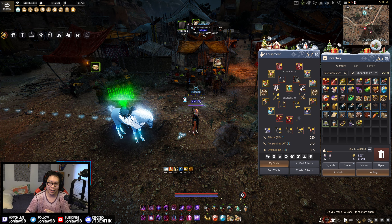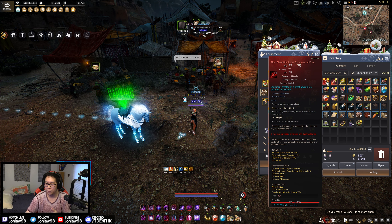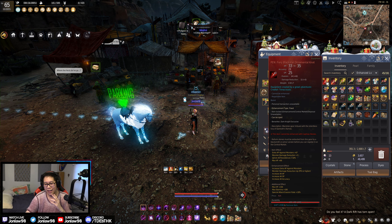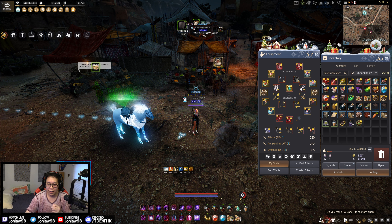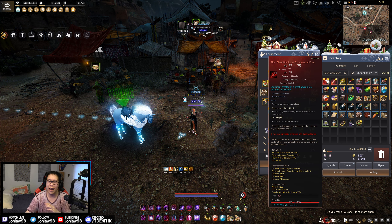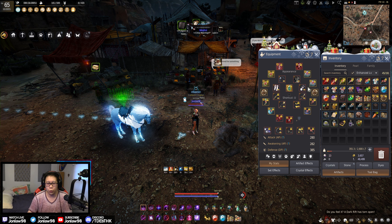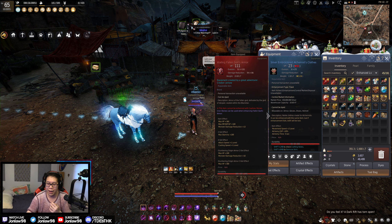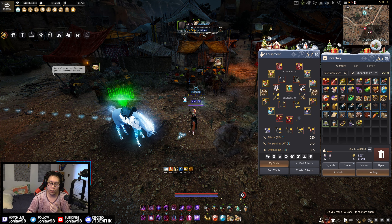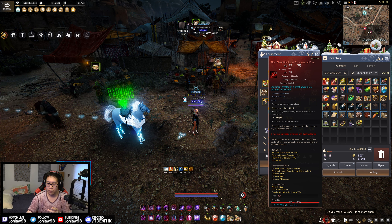I just want to let you know: yes, it's a good change, but it's not that bad. The +10 overall is good, but if you're already at Kutum level — PEN Kutum C4, C7, C14 — it's not really worth converting your Kutum at C20 over to a PEN Black Star. What you'd be trading off is a little bit of accuracy for a little bit more extra monster damage.